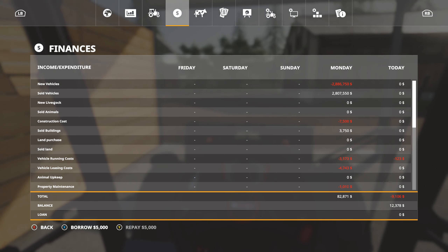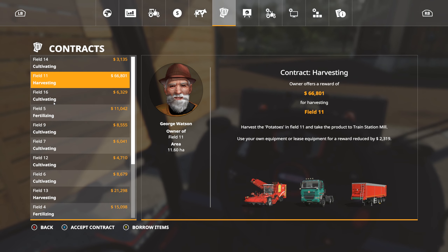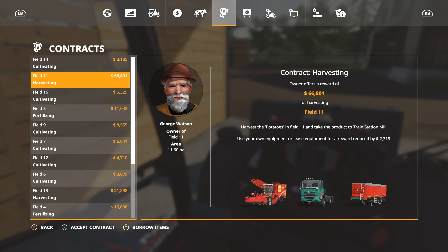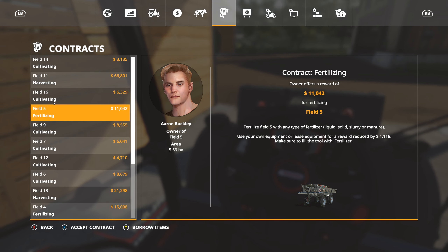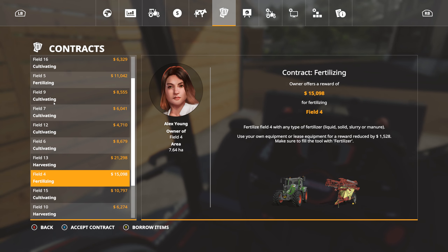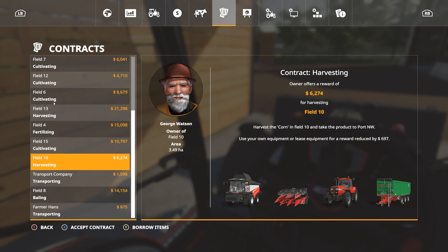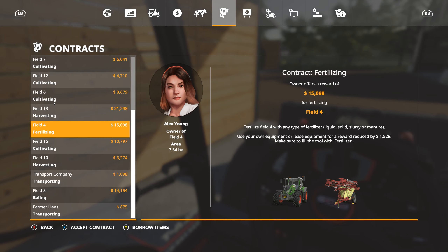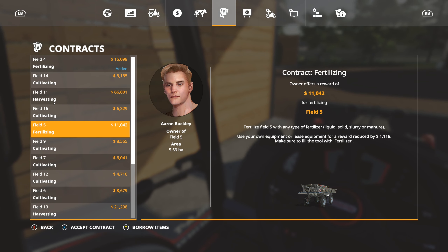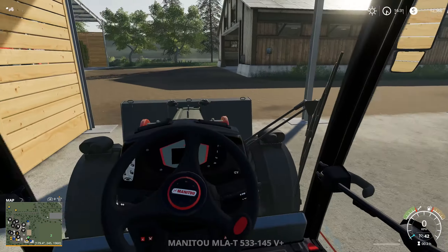Let's take a look at our animals. Field 11 potato harvest at 66 grand — that would just take forever. We got a field five fertilizing contract and a field four fertilizing contract; those both look fairly attractive. I think we'll take those — it'll give us something else to do while we're waiting for the harvest.